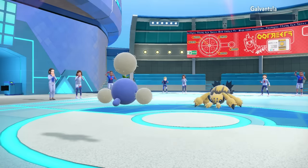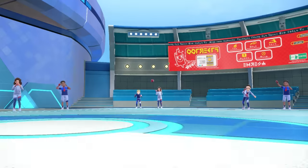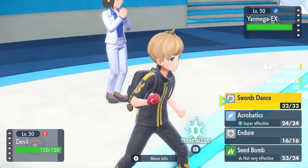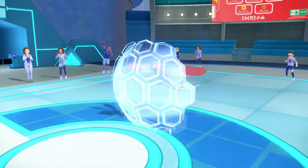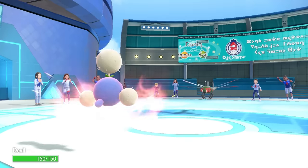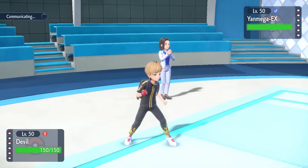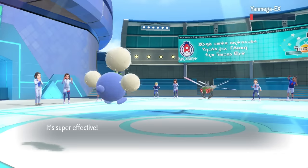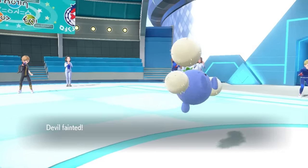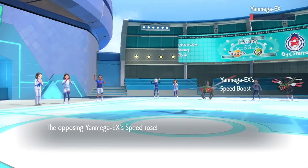I go into Jumpluff and knock out that last HP with Seed Bomb, then see what they want to bring in. They go into Yanmega. I'm going to be faster so they'll probably Protect for a speed boost. Predicting that, I go for Swords Dance instead - they do Protect and at plus one they're still not faster. After a Swords Dance I have flying coverage, but Jumpluff needs to eat its Liechi Berry for Acrobatics to be full strength. I go for it anyway, but it doesn't have enough damage to KO, and an Air Slash knocks Jumpluff out. This is going to be an extremely scary Yanmega.